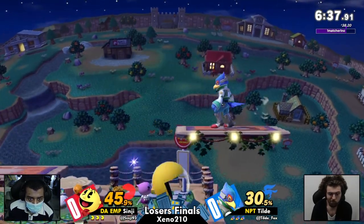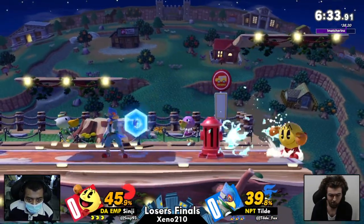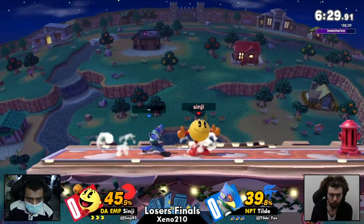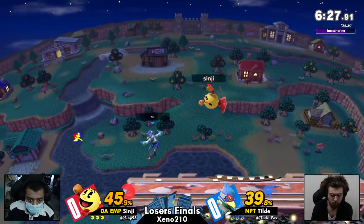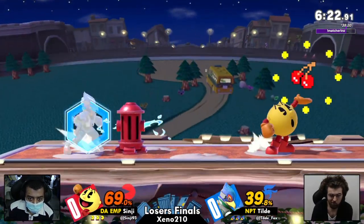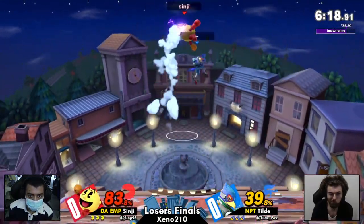These projectiles are now your problem. And another thing that we don't often see with reflectors — it actually has a very forward, disjointed hitbox on that one as well. So it can be thrown out from range without making too much of a commitment, which makes it very dangerous for Sinji to just eat a potential random reflector and get caught with his own bonus food.